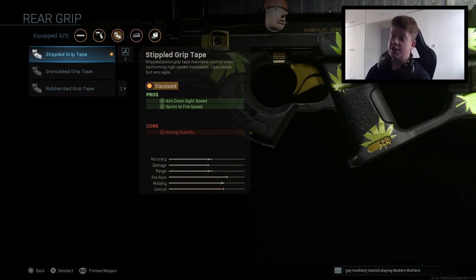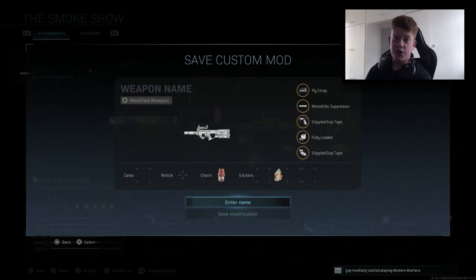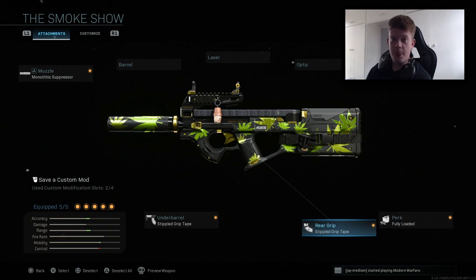For the rear grip we have the Stippled Grip Tape, which increases aim-down-sight speed and sprint-to-fire speed. As you know, most of my class setups are orientated around ADS speed and sprint-to-fire speed because the time to kill in this game is very small. Being able to get those first shots off can mean the difference between winning and losing a gunfight, so it's very important.